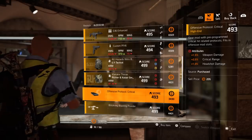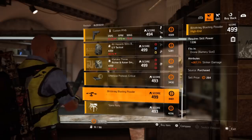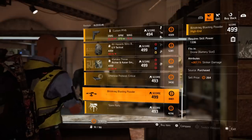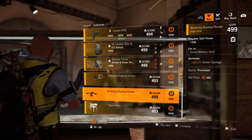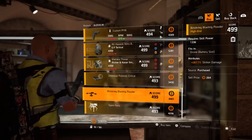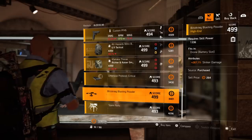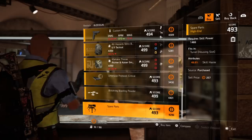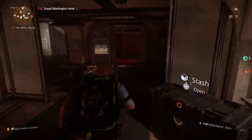Moving on, an offensive mod with 2.5% headshot damage — why is this in the vendor? The best thing at the Base of Operations vendor is this Blitzkrieg Blasting Powder at 267.1% striker damage, requiring only 1,336 skill power. Going into the battery slot, this is definitely a must-pick up if you don't have anything close to 267.1%. Also a turret mod with 48.8% skill haste.